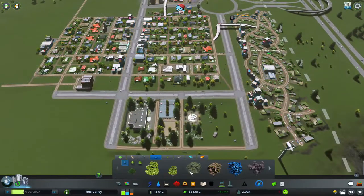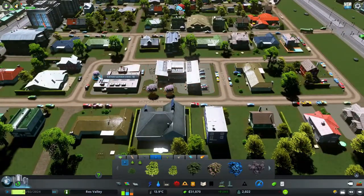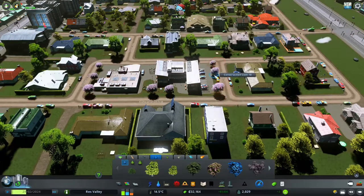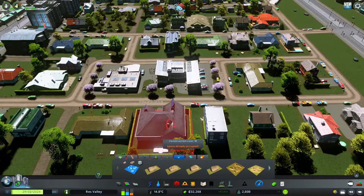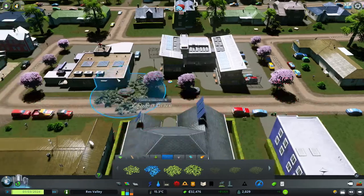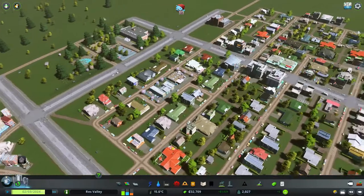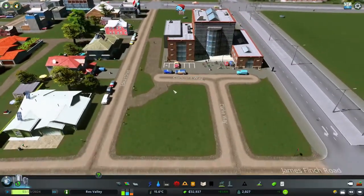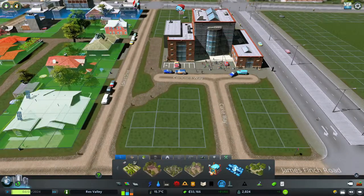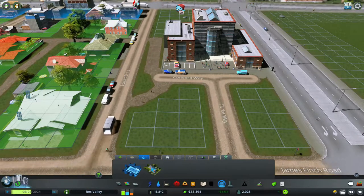We could also put another little tree right over here like that, to make this area stand out. I'm going to want to put some transportation near this school too, and then the high school over here. Look at these guys already using the paths! Probably should have put that gaming thing over here actually, but whatever, it is what it is.